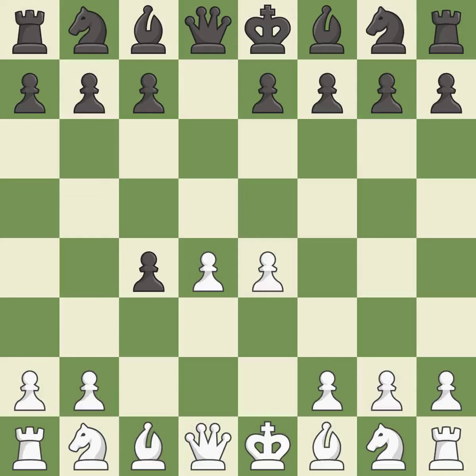e4 takes full control of the center and allows the light-squared bishop to attack the pawn on c4. nc6 develops the knight toward the center, attacks the pawn on d4, and controls the e5 square. nf3 develops the knight toward the center, defends the d4 pawn, and attacks the e5 square.